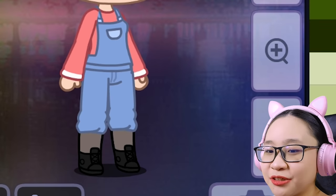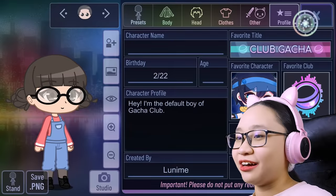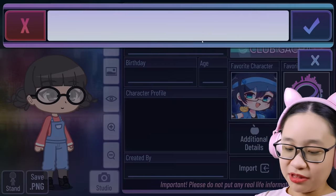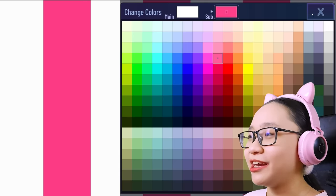Okay, there you go. I made the pants a bit shorter. Now I can color the socks. There we go. Perfect. Delete all of these — we don't need it. Let's change her name to Tanny. Let's change the background. I'm just gonna make it plain white.